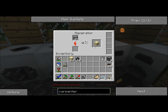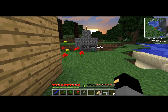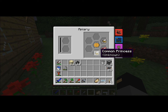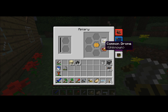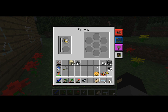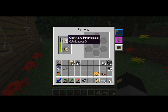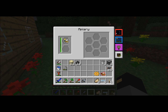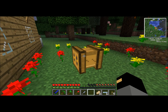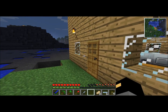Now let's go out and look at our bees again. We've got a common drone, a meadows drone, and a common princess — that's what I was shooting for. I'm going to go common and common and see what happens. Should make a common queen and I have no idea what they produce. Oh, it's dark — better get inside.